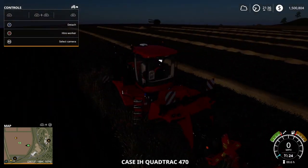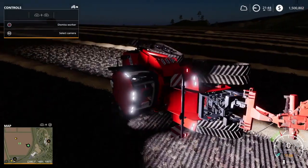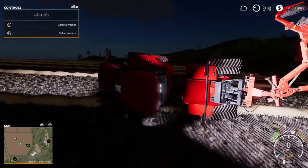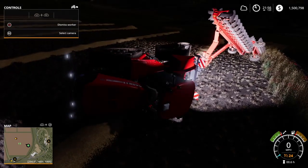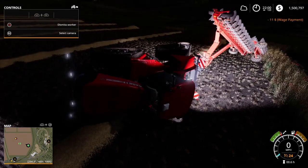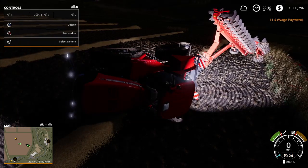Hey everyone, welcome to a quick tutorial on Farming Simulator 18. So have you ever had this happen to you when you're playing the game where the tractor just suddenly flips over? Maybe not even doing anything and it just decides it would like to go on its side. Well, this was something that continually happened to me.